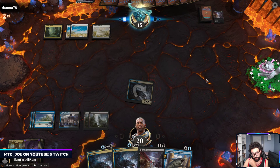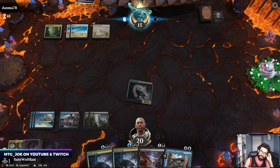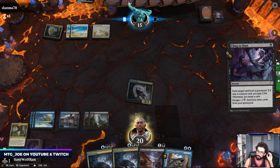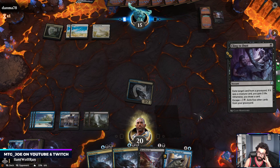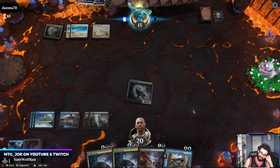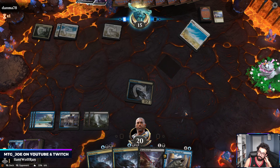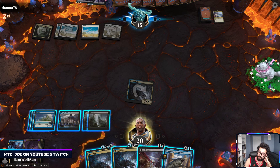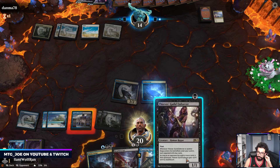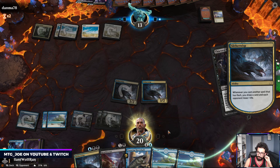Let's probably drop another Slitherwisp this turn. So this isn't as counter-spell based as some of the other blue flash decks - to be honest the counter spells aren't that good right now. Like we could play Dispute maybe, but I think just being proactive, just play out a bunch of dudes, draw cards, burn them out that way.